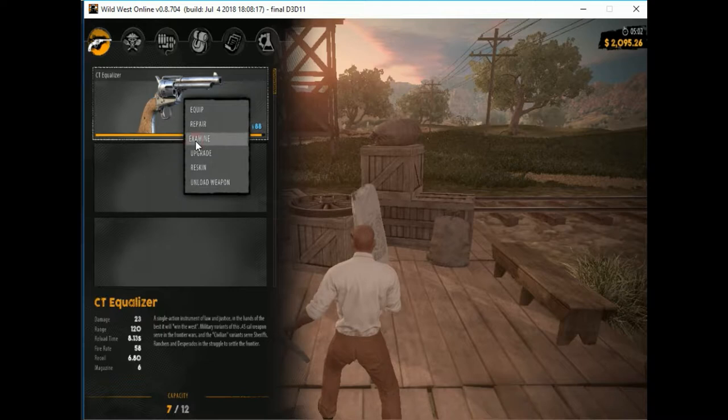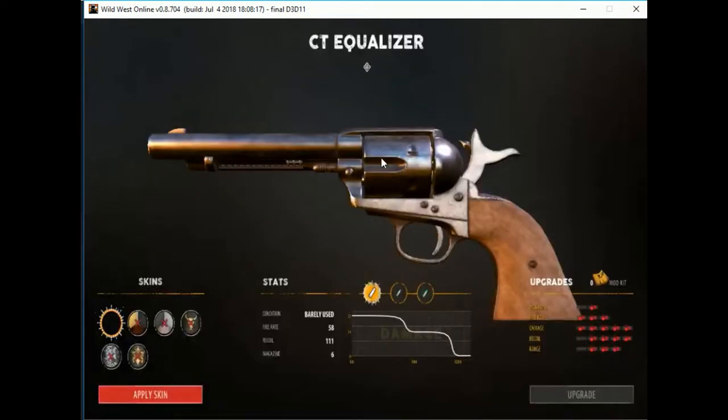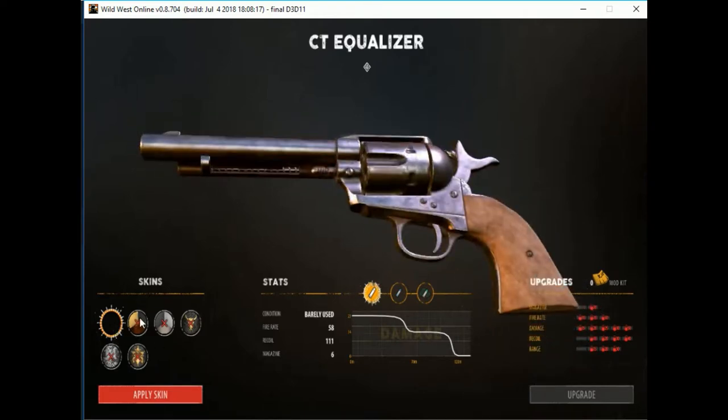Right-clicking and selecting examine brings up an examination screen, and you can do this for any item in your inventory. Here is the same screen you can use to reskin or upgrade items. With your right mouse button, you can actually rotate the gun to see different angles. If you have purchased any specific engraving kits, you can apply them here. You can also click on the little icons at the bottom left to apply any skins you have purchased. We're going to go over how to do the engravings and all that later.